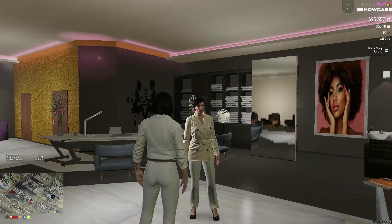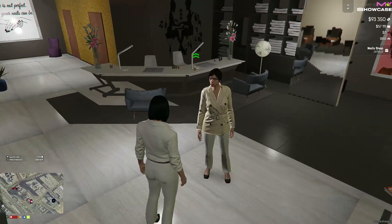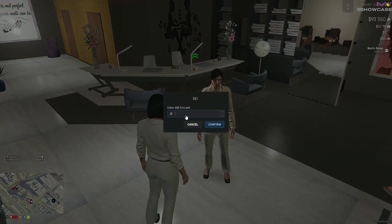Once you've applied nails for your client with the chosen nails, you can conveniently provide them with a bill for payment.